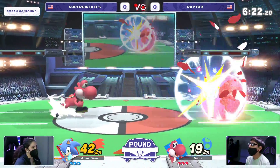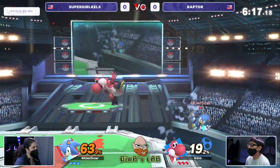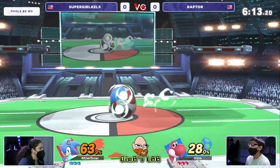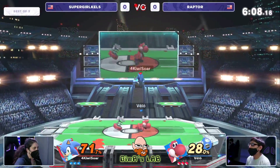A big thing that the Long Island Yoshis do a lot, which we're seeing already, is they use Egg Toss at ledge to catch two frames on a neutral getup and to cover a few options. Raptor's been doing that, and Kels has been kind of waiting a bit. That's good patience, good discipline — because if you move in front of that too much, you're going to get punished.